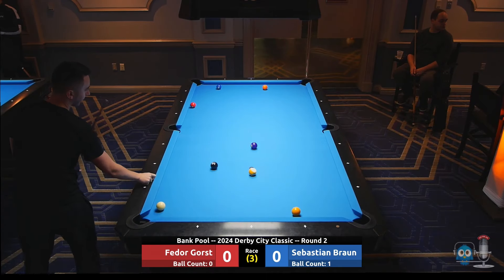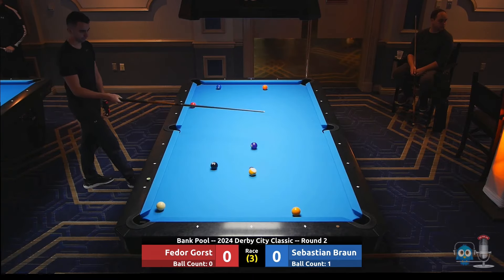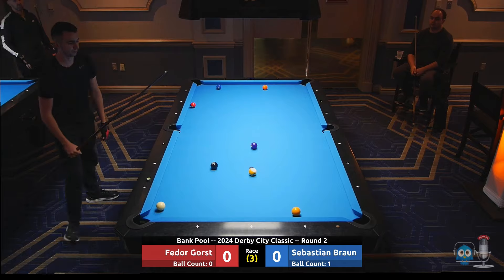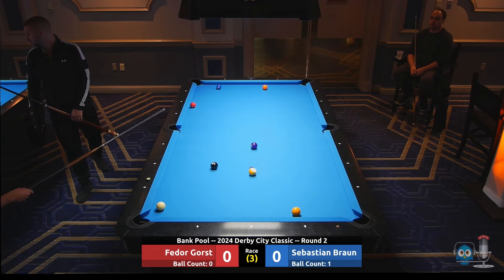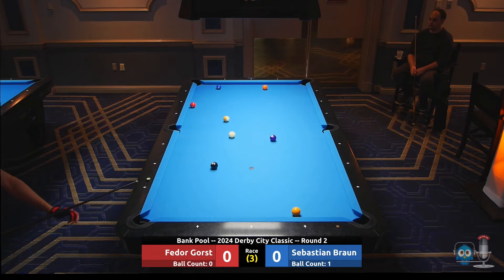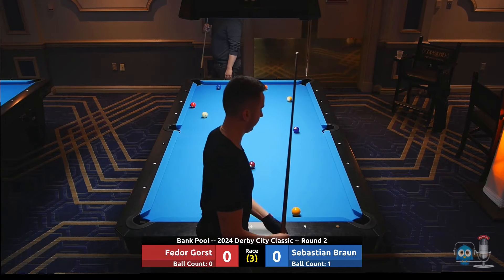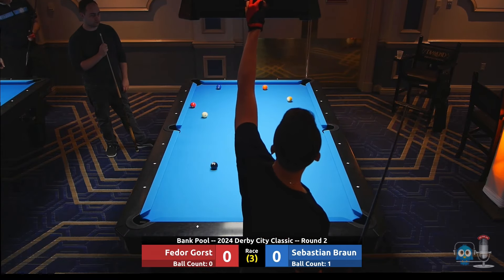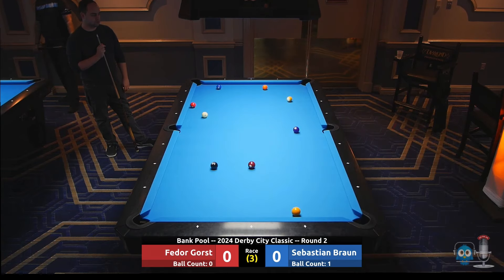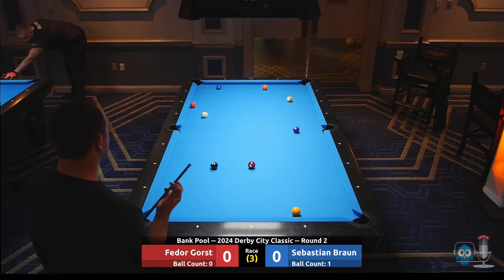That little nudge almost catches another scratch. So we're in round two — Sebastian does have a loss, so this is an elimination round for him. Fetter's still without a loss. Tries to stiff that one in — not quite getting there, that'll spot up and Fetter's back to even. That table looks so good to start with and it's tightening up really quick.